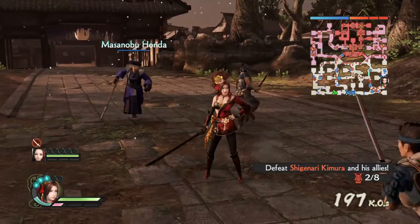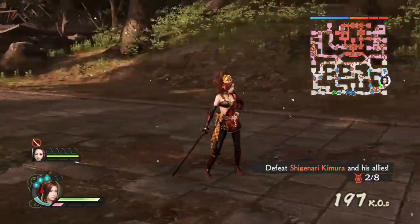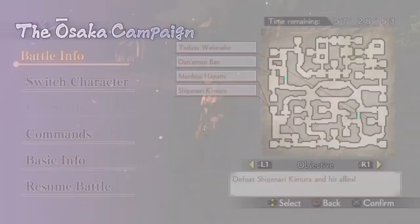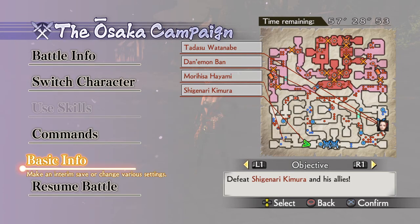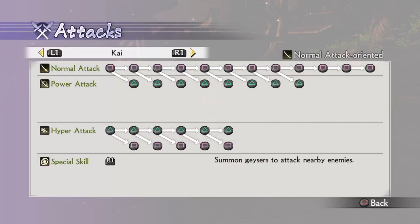Greetings everyone and welcome to another moveset with commentary. Today we have number 17, which is Kaihime. Her weapon is called Serpent Chain, a combination of whip and sword — basically the same thing that Hanbe Takenaka uses in Sengoku Basara. Kai is normal attack oriented, which means she has eight power attacks and five strong hyper attacks.